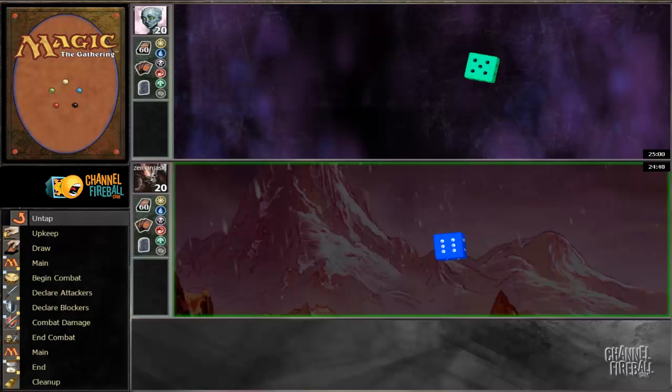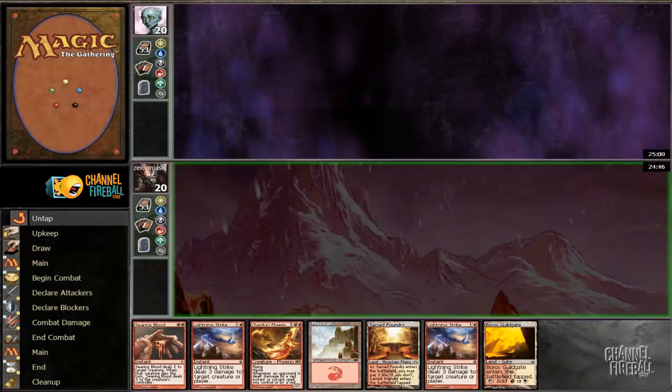We're back for round 3 and we've won the dice roll, so it's now do or die. This hand is excellent against really anything. We have removal for creature decks, we have burn spells and recurring phoenix for control, we have perfect mana. That's a very easy keep. I'm excited.